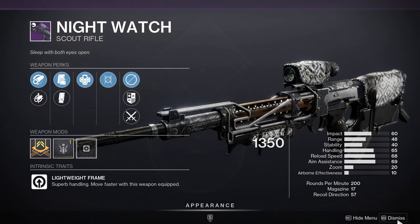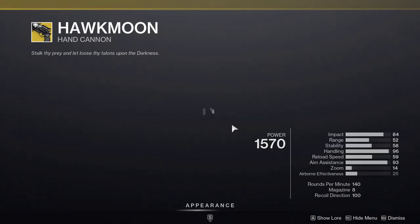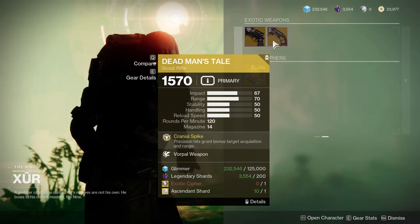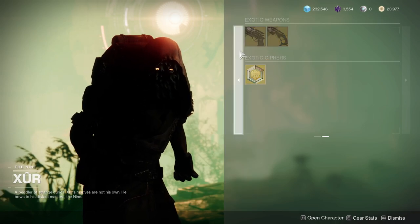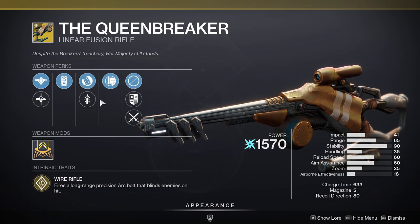Outlaw and Moving Target for Night Watch — not a bad roll, but it's definitely more for PvP. For exotics we have Hawkmoon with Eye of the Storm — some people will want this, though I personally don't like perks that only work when you're about to die. Vorpal Weapon on Dead Man's Tale — even though it got nerfed, it's still really good and I'd tell you to pick it up. Queensbreaker is here too — if you didn't have it, you should be happy now.